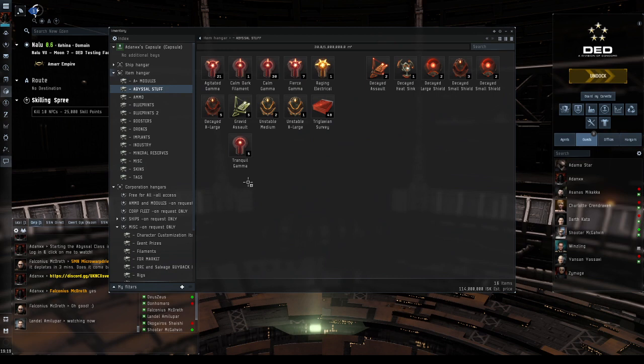The abyssals are like pocket private versions of triglavian space. When you click on the filament it opens up a gate. You have to be far away from structures, but you can click them in any solar system — wormhole, low-sec, high-sec, or null-sec — and they will open a portal that teleports you into a pocket of abyssal space.